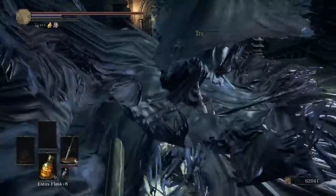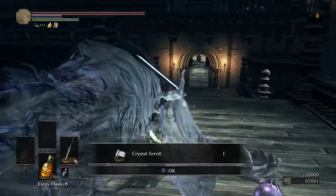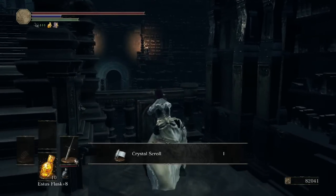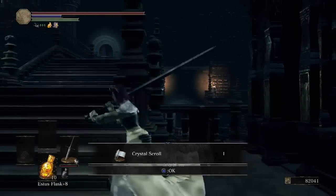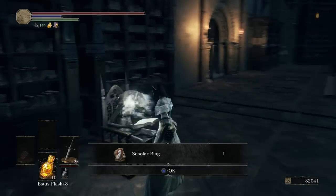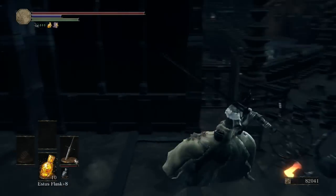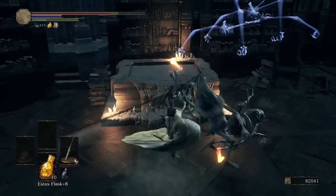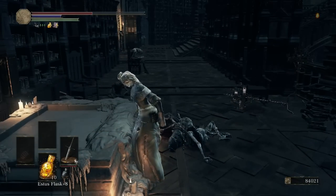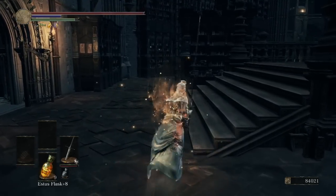Let's finish off the Crystal Sage. This enemy will give us the final scroll we can give to Orbeck to complete his quest and buy all the sorcery spells — that's the Crystal Scroll. Before heading across the bridge, there's a lever to the right which opens a small passageway containing the Scholar Ring, and it connects back to where the second wax pool was. Let's dip our head in that wax pool again since there are plenty more hand enemies ahead.